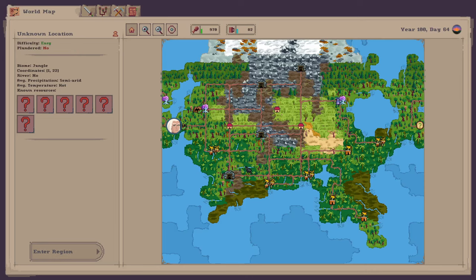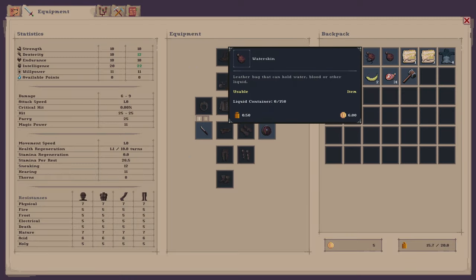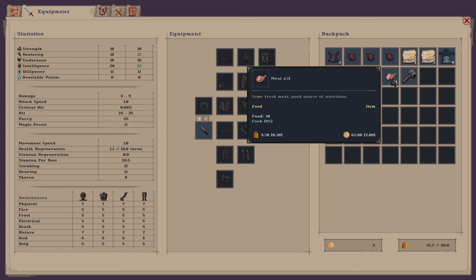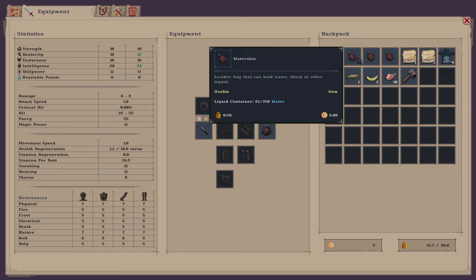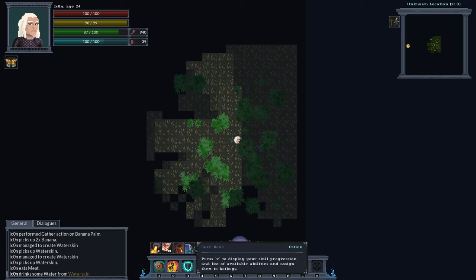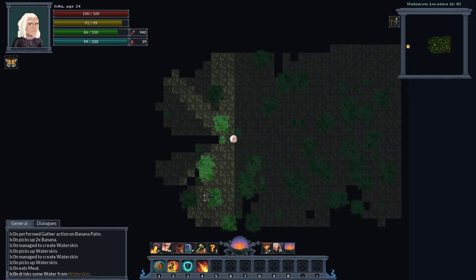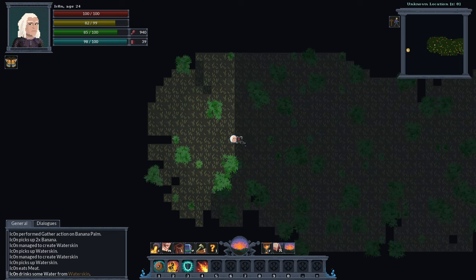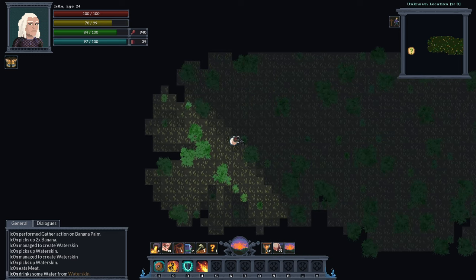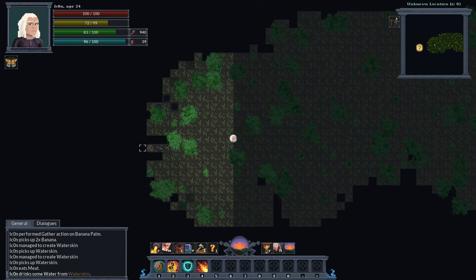Okay, another jungle biome. Let's see if I am unlucky and draw another snake pit. Wouldn't be too surprised if that would be the case. Let's eat some and drink some. It would be really cool if that would be accessible by a hotkey. I'm pretty sure there is a hotkey to drink, I just should look it up in the options in between the episodes. So my main goal for today is to grind up my skills more and fill up my inventory until I have to go back and sell something.